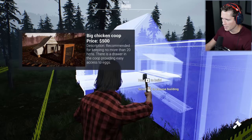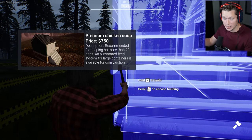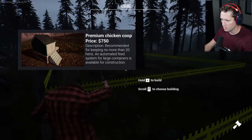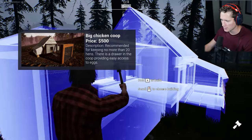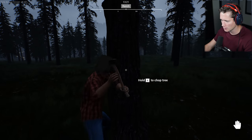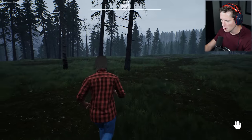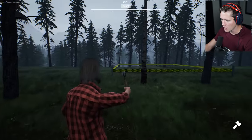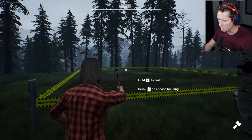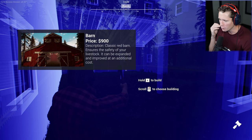I'm trying to plan out our farm going forward. Ideally we'll have three premium chicken coops in these three spots, though we'll need to cut this tree down first. We'll have those there and then the barn over here. I'm worried though — we really need to walk before we can run. If we spend 900 on this barn...